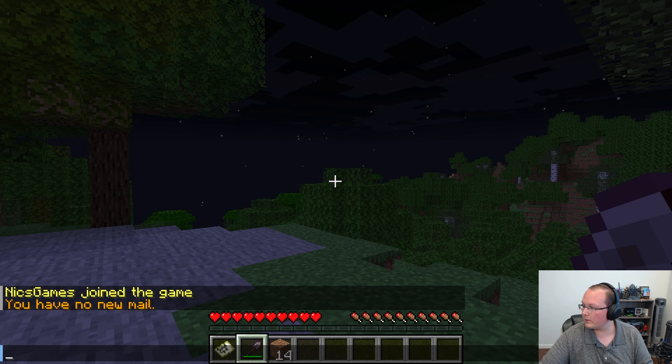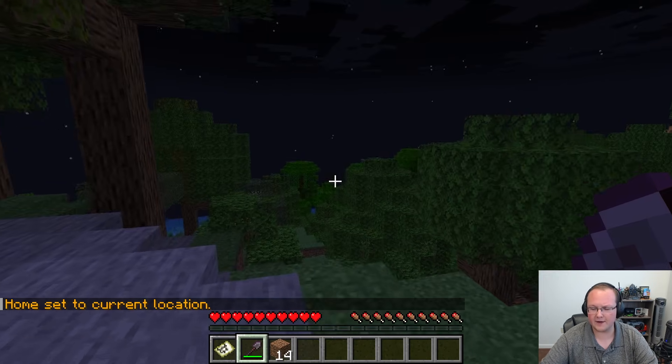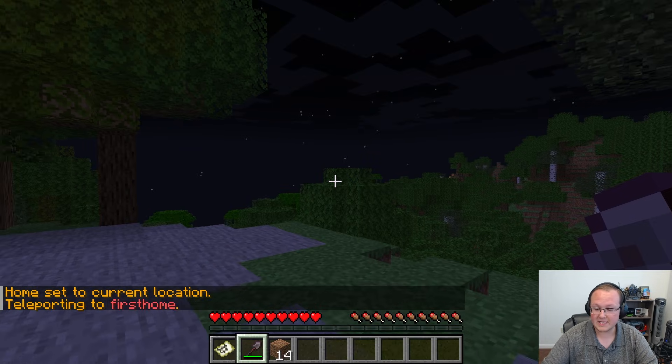Once we're directly in-game, we can run these commands. First, let's set a home — we're going to do /sethome in-game, so slash sethome, and then we'll name this 'firsthome.' Boom, the home is set. Now we can actually go to this home by doing /home and then 'firsthome' — and it takes us right to that home.